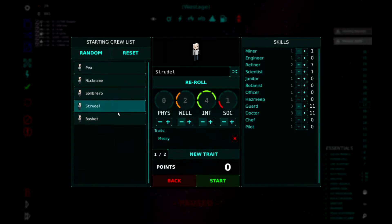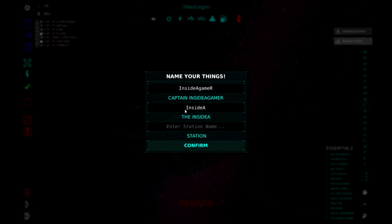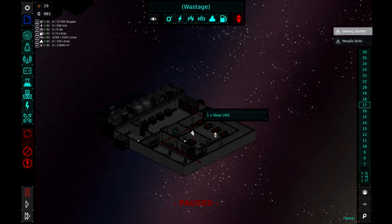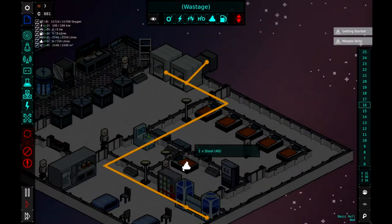We've got a few crew here - P, Nickname, Sombrero, Strudel, Basket. If any of you guys want to be named after my meeples, let me know in the comments below and I'll add you to the game. I'm the captain - we can name our faction and our station. Let's call it Help Me Station! We confirm and our people should arrive. We press play and see everything kick in once it all gets going.